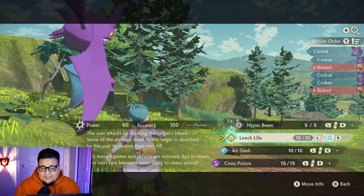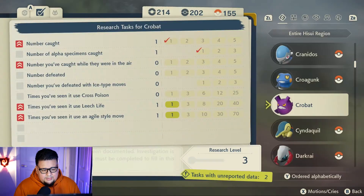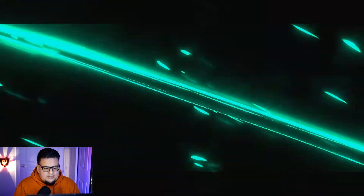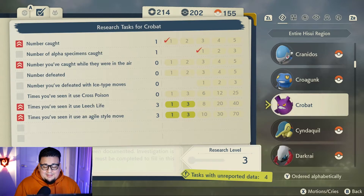So check it out — we got a Leech Life, we're going to go agile style on a poor little Bidoof. Now let's take a look at our Pokédex. You can see we now have a research task completed in 'times you've seen it use Leech Life' and 'times you've seen it use an agile move.' Each one of those is worth two points, taking us up to research level seven. If we complete one more in each of those tiers — just do it two more times — we should complete the entry. After doing it again, we now have four unreported tasks each worth two points, that's eight points plus the three we already had, putting us at 11.